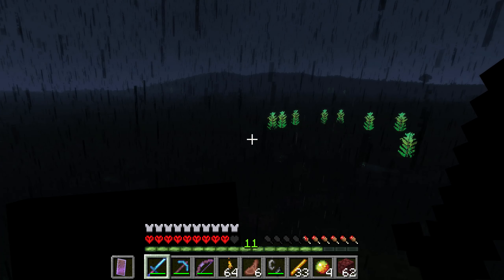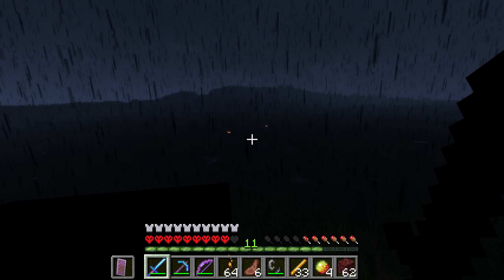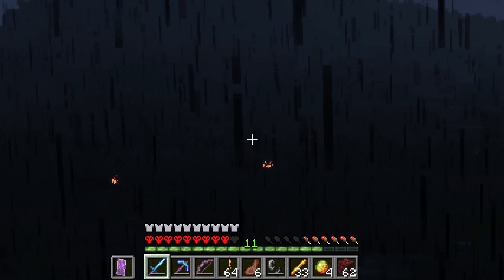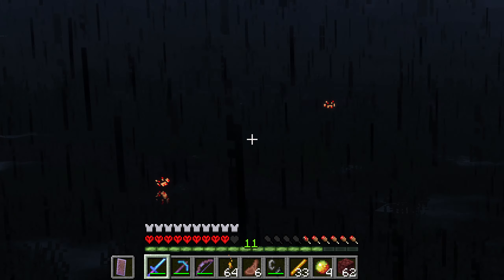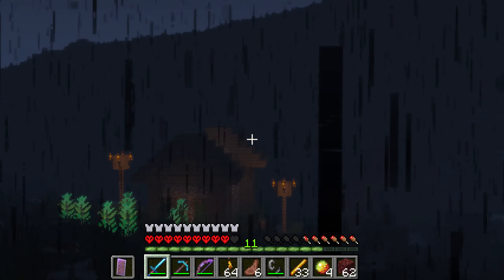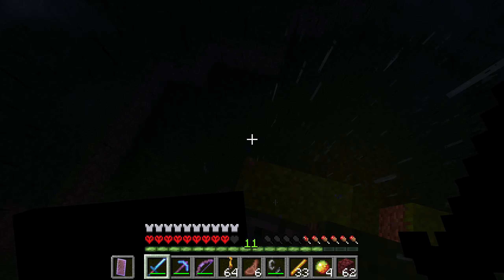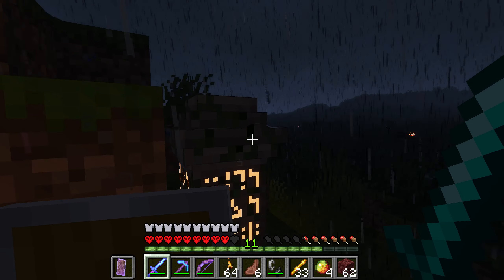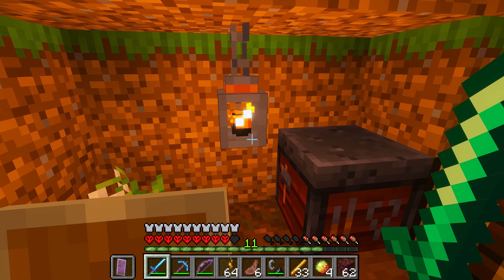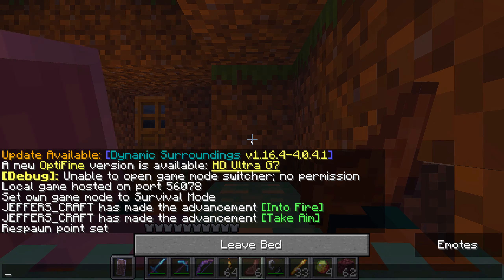Look at how beautiful this looks — those plants glow too, that is so cool. Look at the spiders in the distance, they're just kind of doing their thing out there. These plants are just a trip. It's some kind of mod of course, I have quite a few mods so I'm not sure which one it is honestly. Love my place, it's nice — little mud hut, a place to sleep. Let's take a little rest.